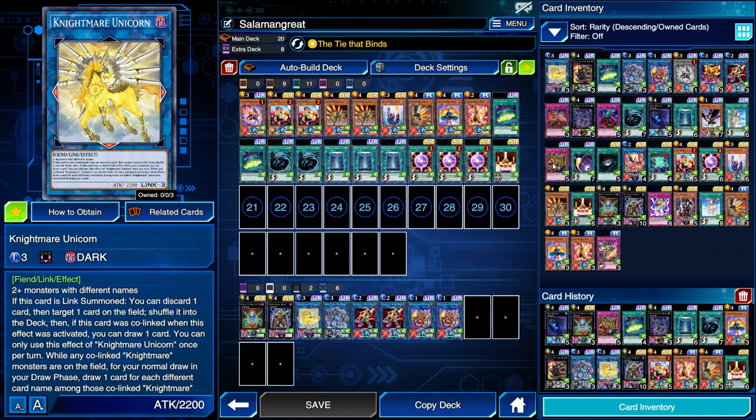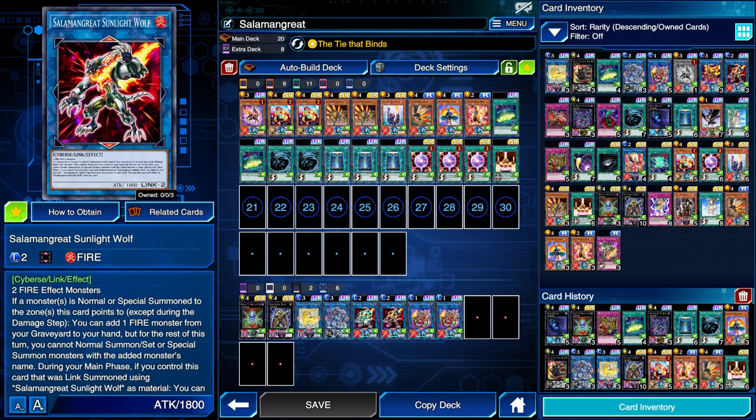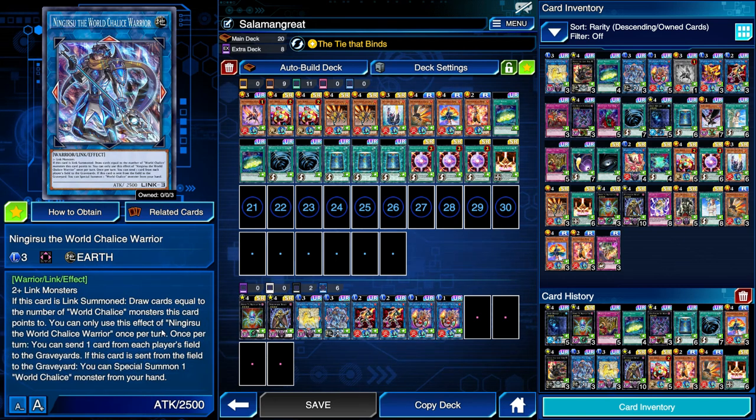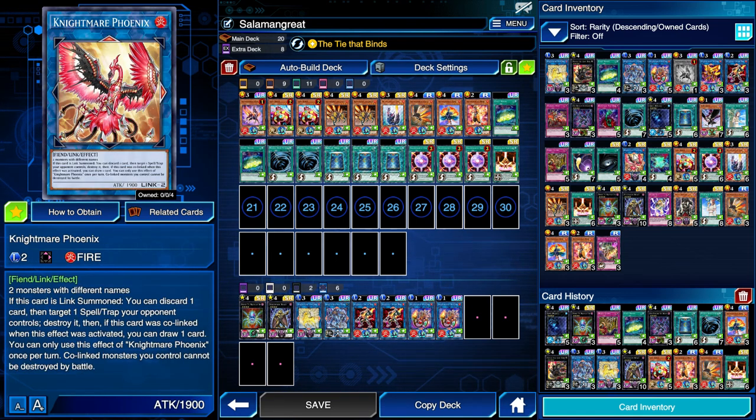Nightmare Unicorn can target any card your opponent controls and shuffle it into the deck by cost of a discard. It's a lot easier to summon than other Link 3s because it just requires two-plus monsters with different names. Because of that ease of summon and versatility for removal, Nightmare Unicorn is definitely something you should consider for this deck. Ningirsu is very popular in this deck because it requires two-plus Link monsters, which this deck can easily achieve using one Sunlight Wolf and one Balelynx. Its effect lets you send one card your opponent controls and one card you control to the graveyard — this does not target and it doesn't destroy.